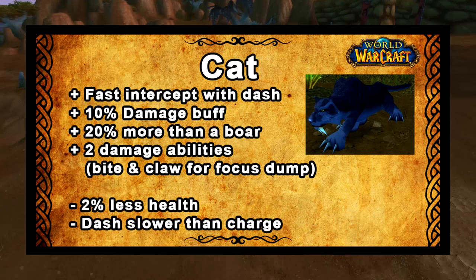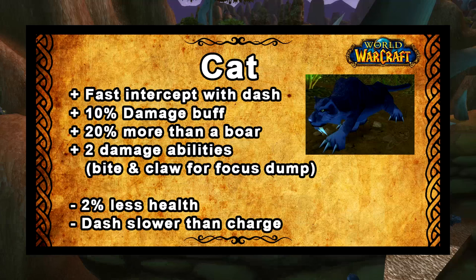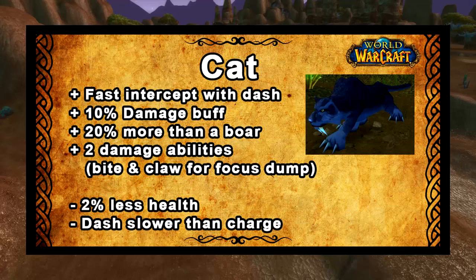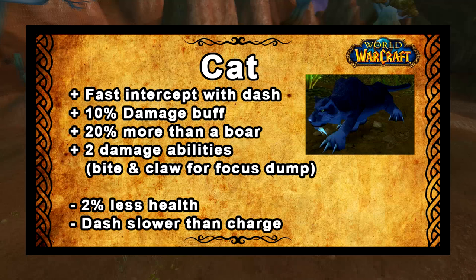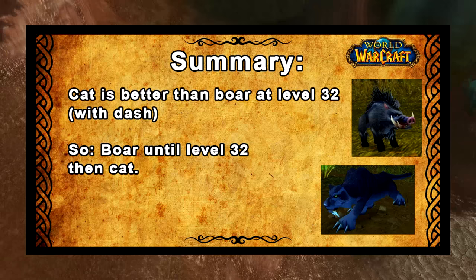Secondly we have the cat. Cats have dash which means their intercept time is quite fast as well and only marginally slower than the boar's. They have a 10% damage buff which actually means they do 20% more damage than a boar because boars have a 10% damage debuff. The cat is also much better at focus dumping since it has two damage abilities — bite and claw — whereas the boar only has bite. That basically means the cat does even more damage and that continues to scale as you spec deeper into the Beast Mastery tree. Prowl has a similar effect to charge but you should only use it if you're already close to an enemy, since prowl does reduce the movement speed of your pet.